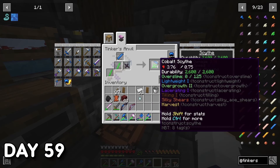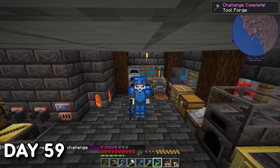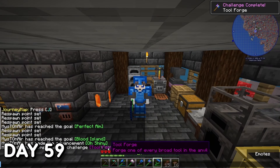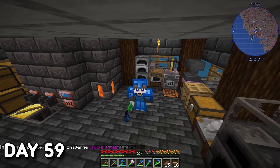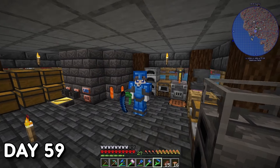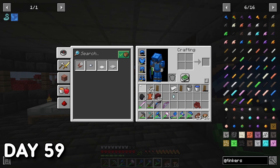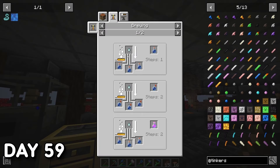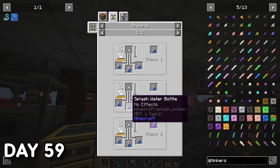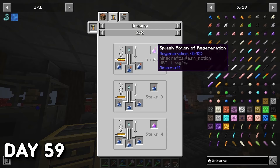Day 59. The secret didn't last long — I was making a Scythe. With this broad tool in my grasp, I had now forged and constructed one of every broad tool within Tinkers Construct, completing one of my main goals. The Scythe functions the same as a hoe but does everything a hoe can in a 3x3 area — just like how gardening scythes work. I spent the rest of the day sorting out my things and preparing for the dragon fight.